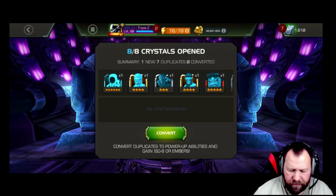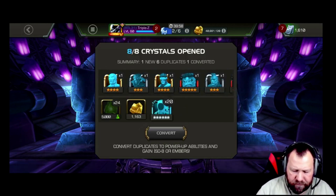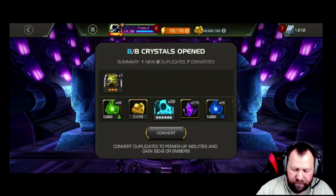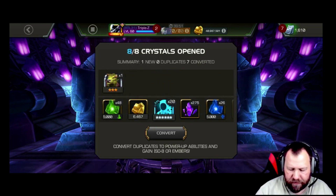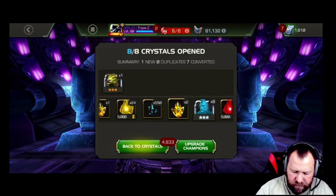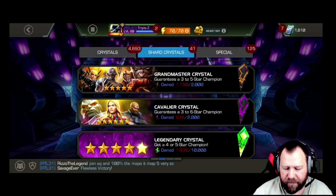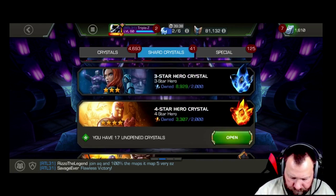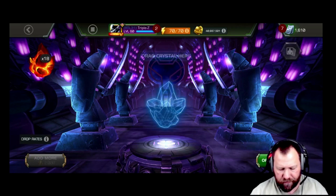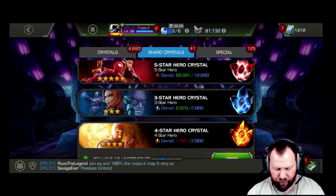We got eight Cavalier Crystals. Got a dupe on a six-star, got a new — we didn't have a three-star Renter, that's pretty cool. Got some seven-star shards, five-star shards, six-star shards, and a couple of Max Crystals — we'll pop those later. We have 18 four-stars but we're not ready to let those go. That's a whole lot of ISO sitting and ready for when we need it.